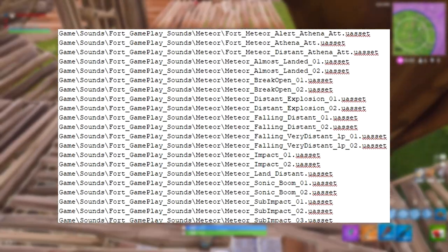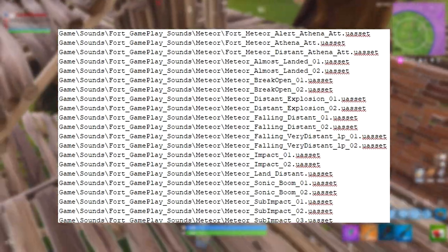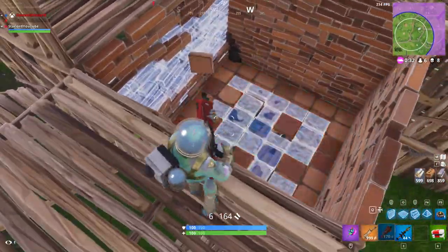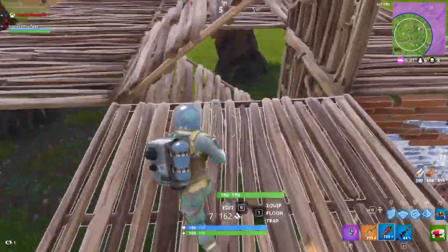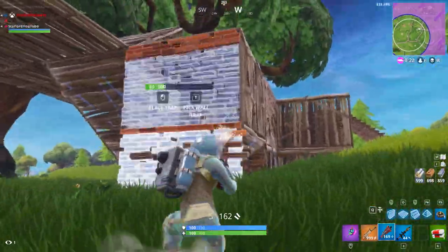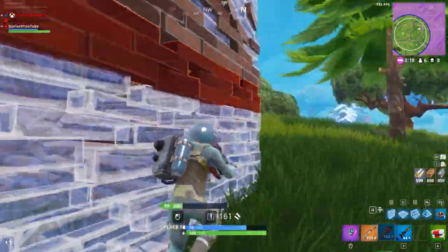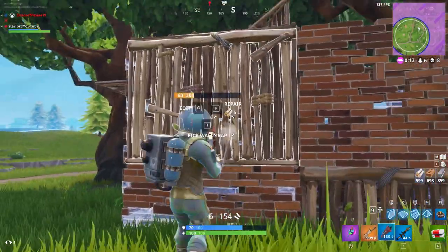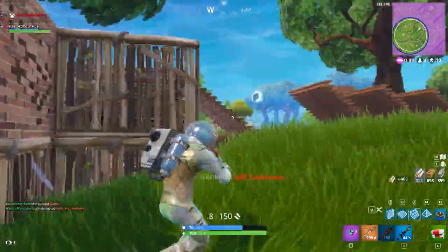It says here 'land distance,' 'meteorite impact one,' 'meteorite impact two' — these are all different sounds. And right here you can see the sixth and seventh lines actually say 'gameplay sounds meteor,' 'meteor break open,' 'meteor break open two.' So basically this is kind of proving that these will be broken open and you can actually loot them. They will work as some sort of supply drop for a small amount of time whilst this whole event is ongoing.